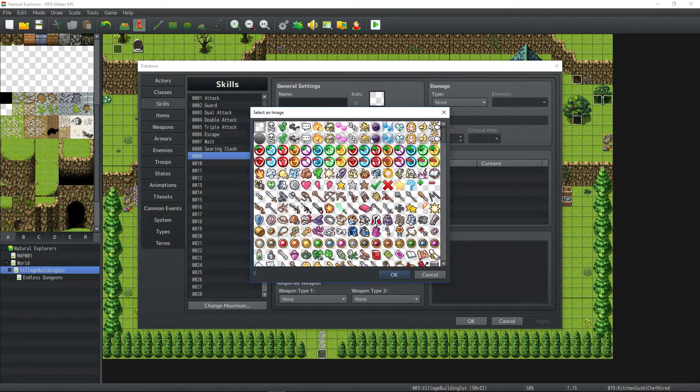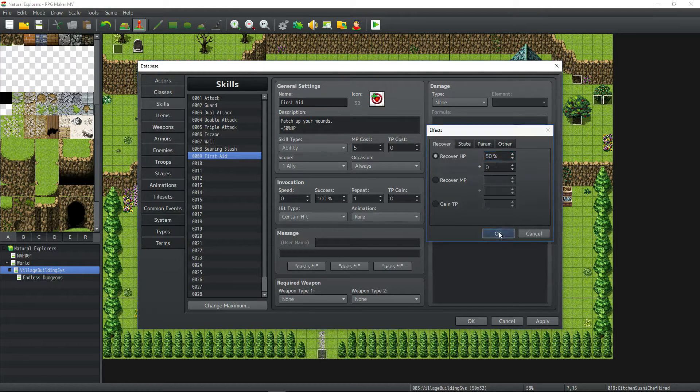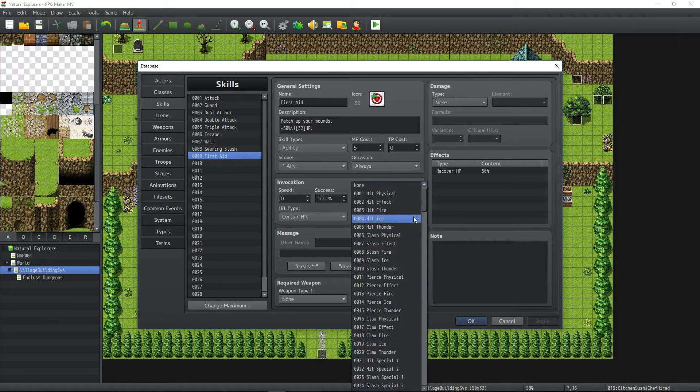Let's make an ability that will restore our HP using our MP. We'll call it First Aid — it's pretty simple. We'll make this cost 5 of our MP, which I'm renaming to AP for ability points. Occasion always, scope one ally. We're going to have it restore half of our HP. We'll create an animation for it as well.